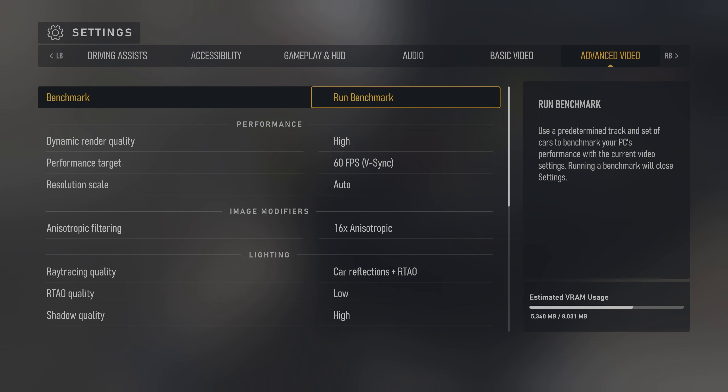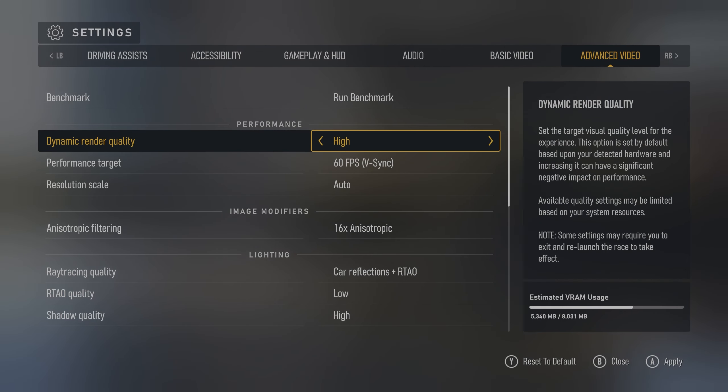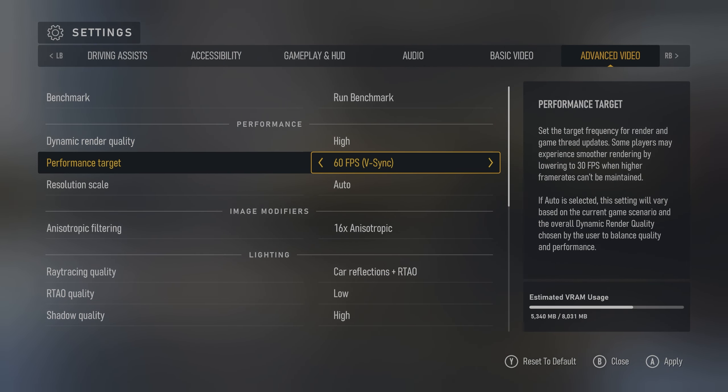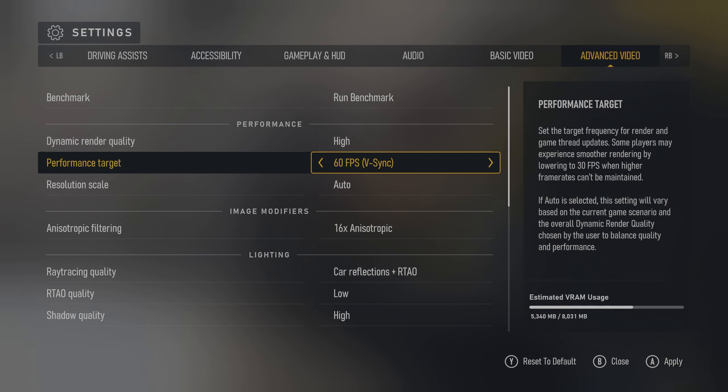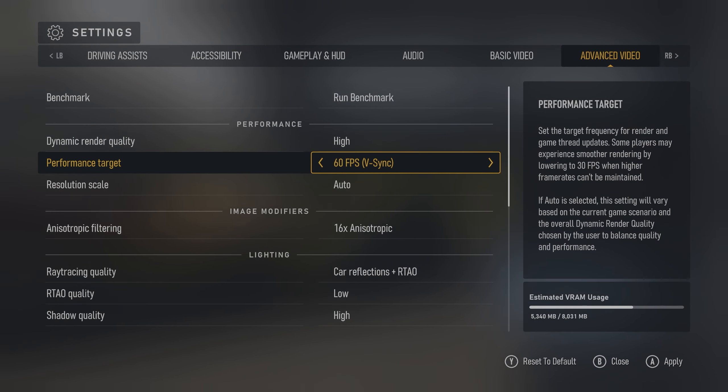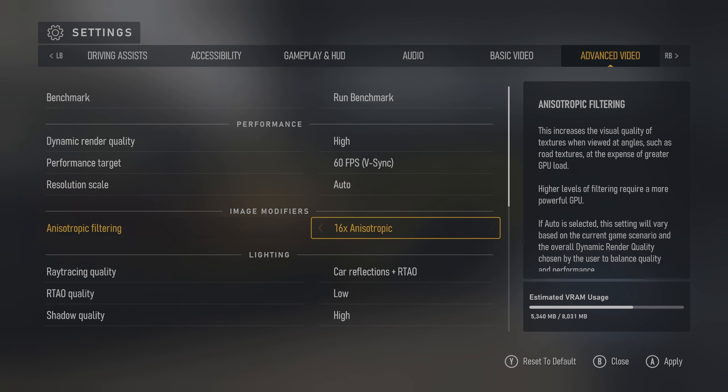Let's go over to advanced video settings. Render quality is high. You definitely want to use any of the V-Sync settings here. Don't use anything that doesn't say V-Sync because it will stutter. Digital Foundry did a video on it and said if you use anything outside of V-Sync, it's going to stutter like crazy. So just use 60. Resolution scale, leave it at auto. Filtering, 16x.